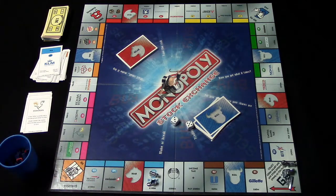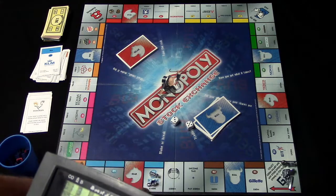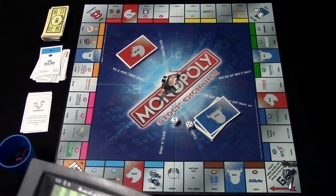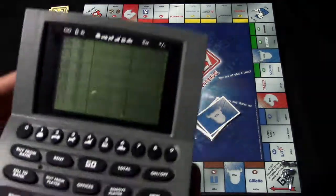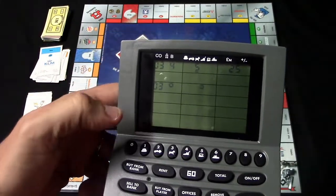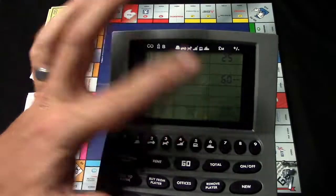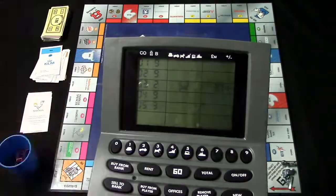Since the boot landed on the company, he has a couple of options: he can buy one share from any floated company, or buy two shares of this particular company. Buying shares in the company he landed on is advantageous because if he lands there again, it significantly lowers the rent he has to pay. So he selects 'buy from bank,' picks his icon, enters company number three, and buys two shares — the maximum allowed. The unit shows the cost and current share price.